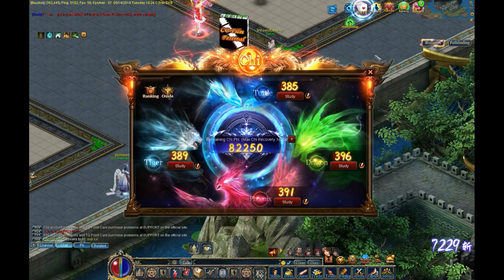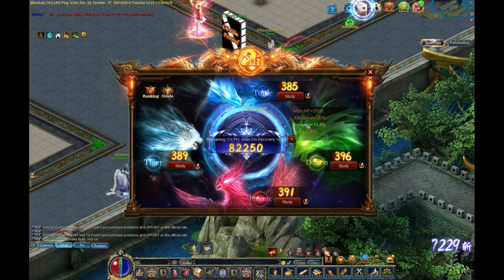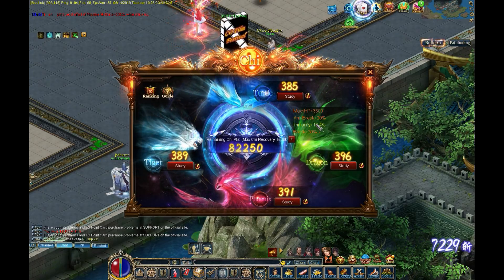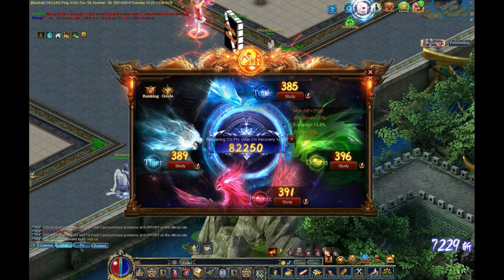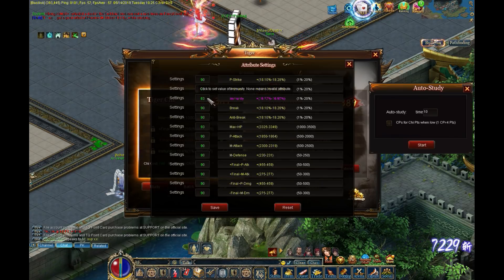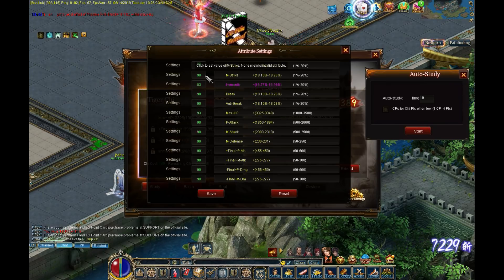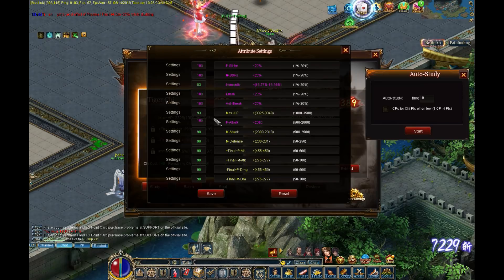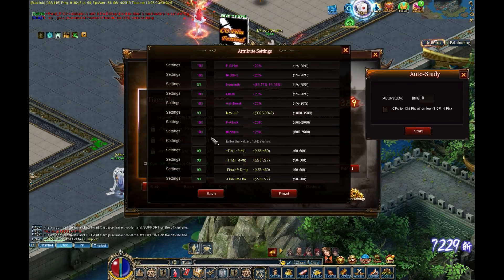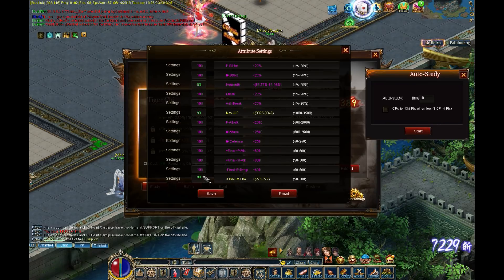I have 82,000 chi points sitting here already. Eventually I'll roll Dragon because I should be able to get 100 immunity without too much difficulty now that the lowest score I can roll is 80. But first I'll go with Tiger since I want to get the immunity and show how this works. I don't want to keep any random stats — I want max HP higher than 93 — and set these all at 100. Your chi settings now pop up when you hit batch, and the setup for retreating is a little different as well.